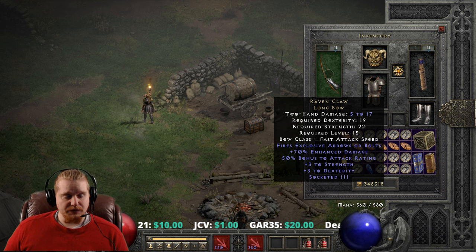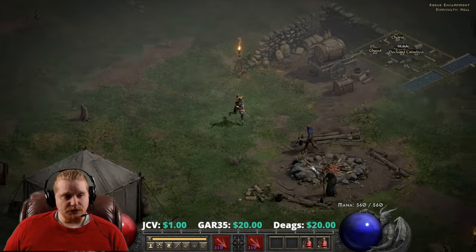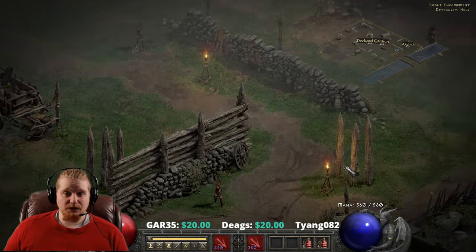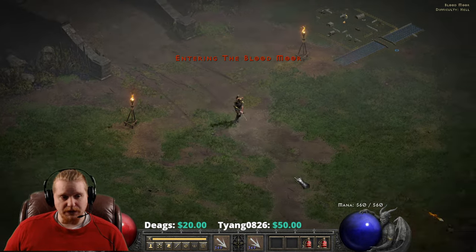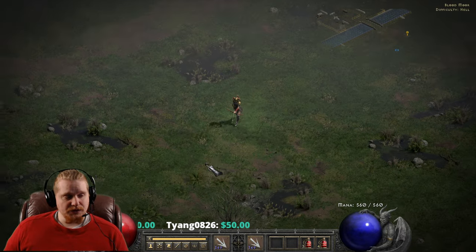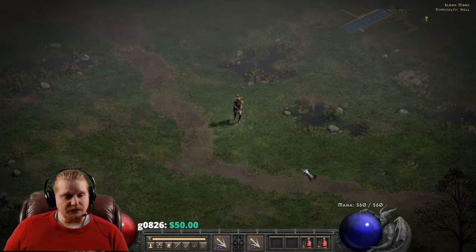This bow has an effect called Fires Explosive Arrows or Bolts. When you go out into, say, the Bloodmoor or whatever, and you fire an arrow — if it is a regular non-skill arrow — the non-skill arrow will convert into an exploding arrow. And if that exploding arrow comes into contact with a monster, the exploding arrow will dish out some nice fire damage.